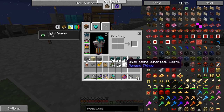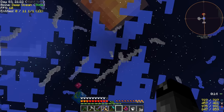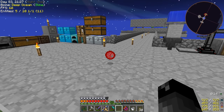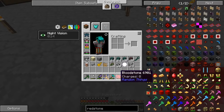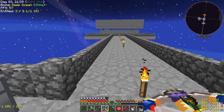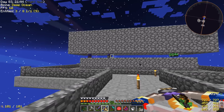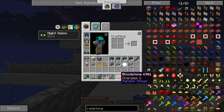Now remember, to make the white stone you need the uncharged one — it has to be a full moon, you have to be standing on a solid block, and it has to be just after midnight, and then it starts charging up. Once you have a charged one, you throw it on the ground during a blood moon and then you get one of these guys — a bloodstone. These bloodstones require charges and you charge it up simply by killing monsters or animals. I killed that one and you can see it has a charge of one.